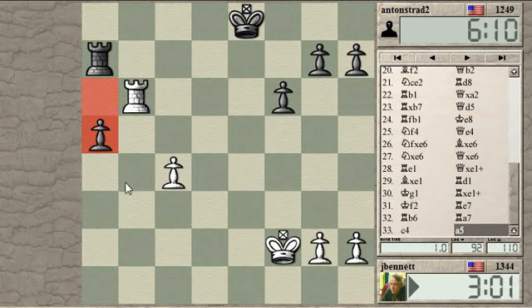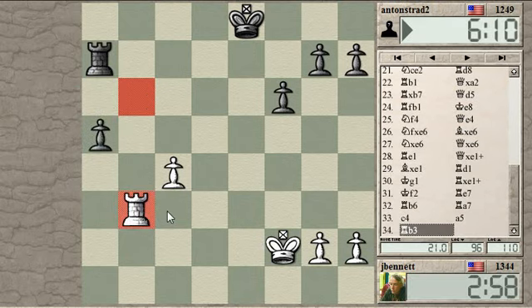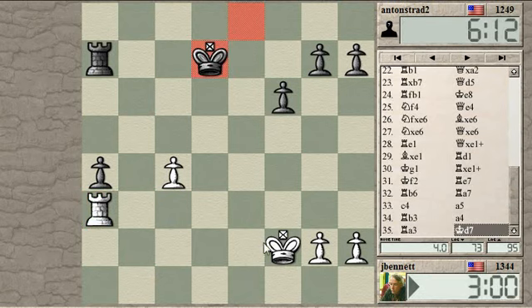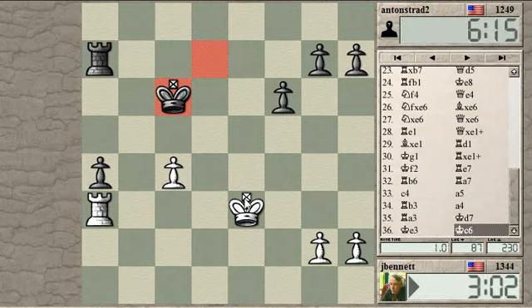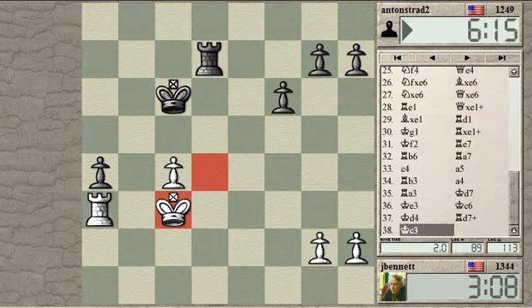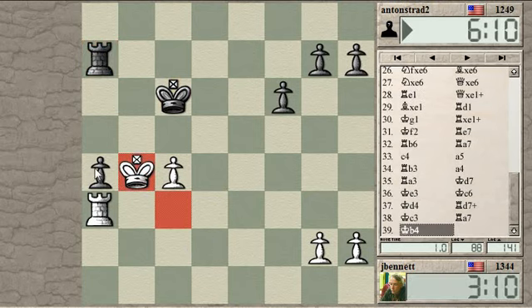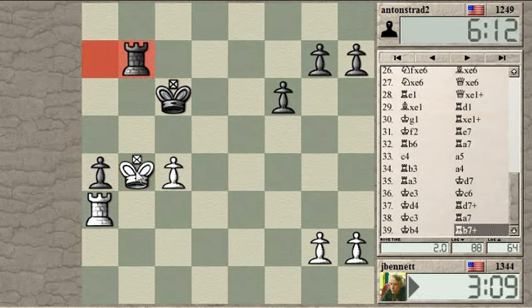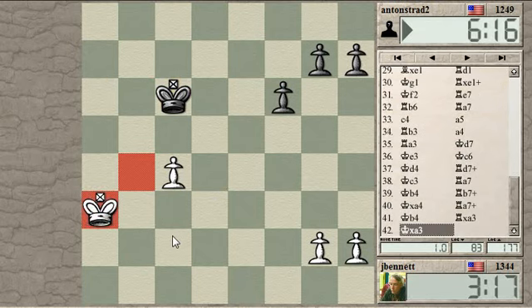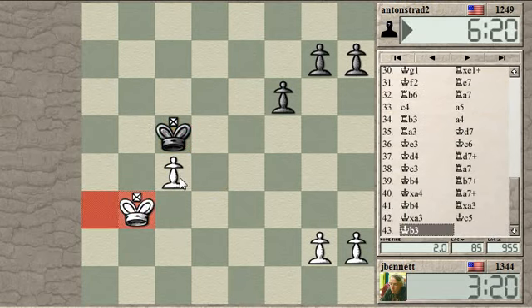I'm going to have to get my rook in front of the pawn. Let's cut the pawn off here. Now I'm just going to take this pawn, trade rooks, and then try and win with this outside passed pawn. This might not be a winning king and pawn ending — it's hard to tell — but it's quite an advantage to have this pawn.